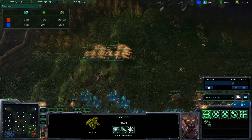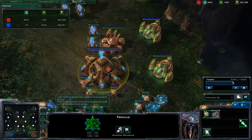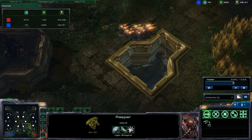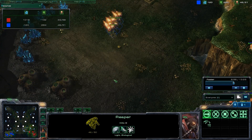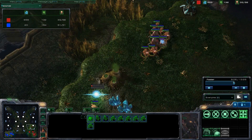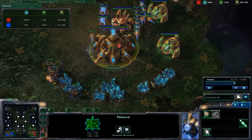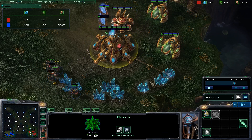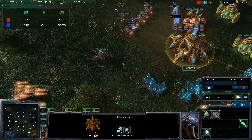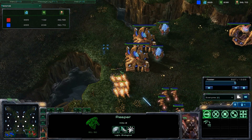I missed my initial Reaper harass here, but I am going to start using Reapers now. Take a look at the Nexus — already losing a ton of its shields. Reapers are extremely effective against buildings. It looks like I'm going to come back around for another pass while these units are up on the high ground. My enemy is trying to capture his natural up there, his probes are running away, and look at how much damage these Reapers do. It's so insane — I've only got six here and the Nexus has already lost over half of its health.